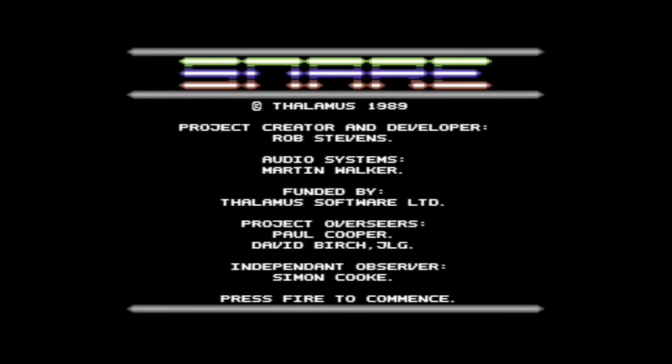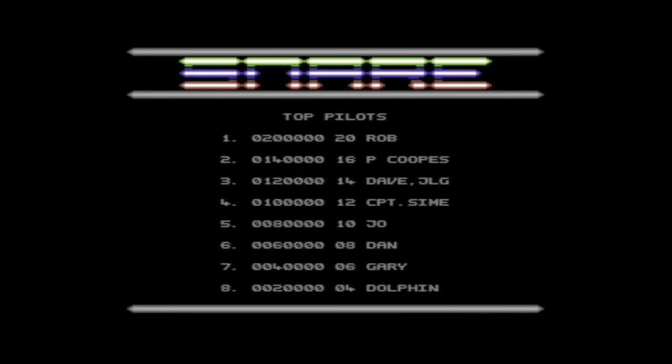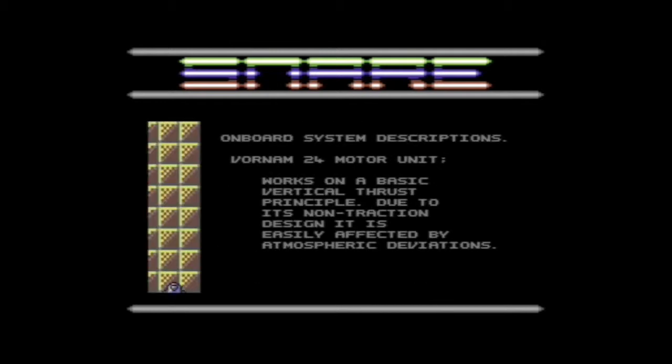Hey YouTubers, Rob here with another look at a Commodore 64 game. This time we're taking a look at Snare, a rather cool action puzzler released by Thalamus in 1989, developed by one Rob Stephens, with some great music by Martin Walker.